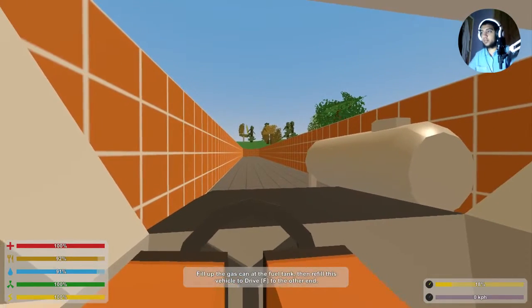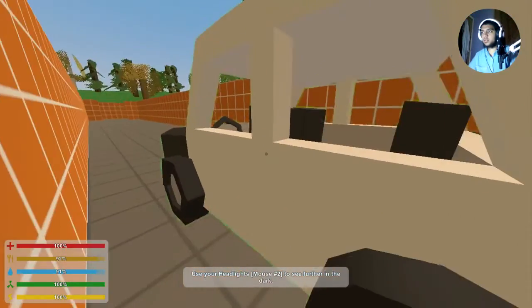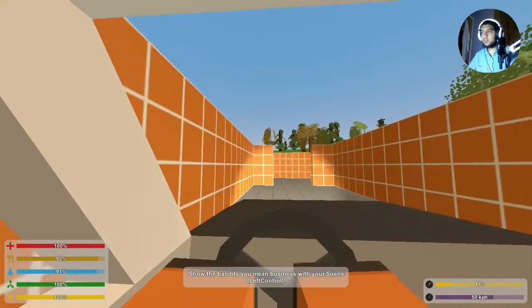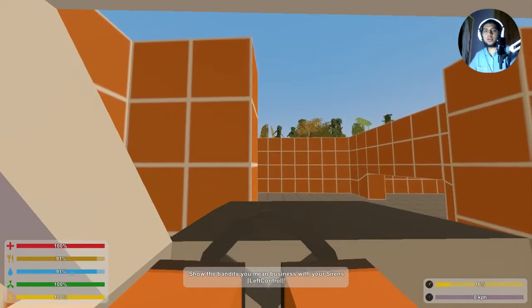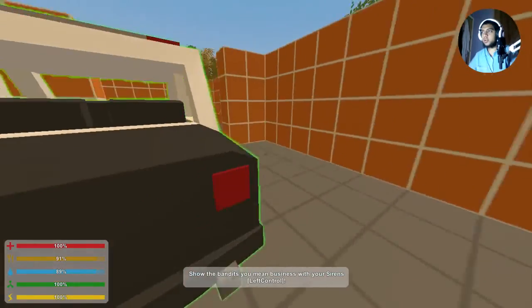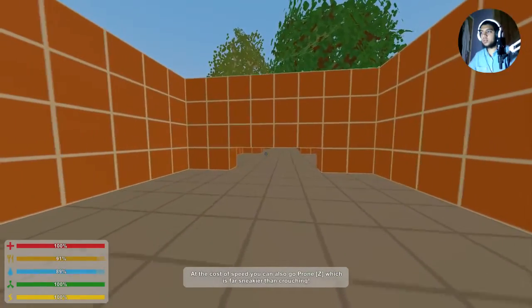You need to drive all the way to the other side with the vehicle. You can turn the lights on - left control to toggle the siren. Whatever, you can just get out now. X is to crouch and Z is to prone - pretty cool.